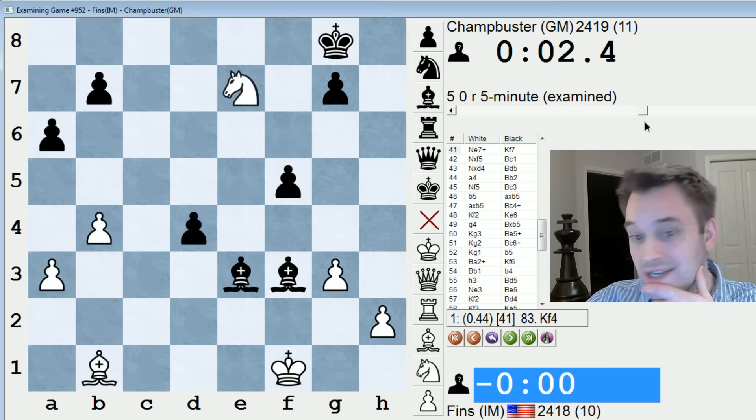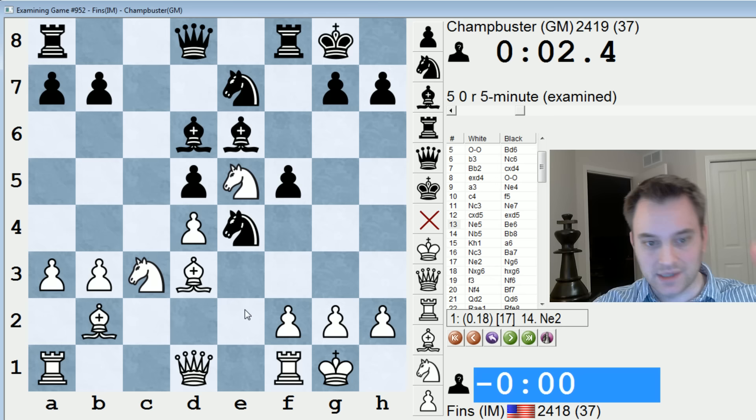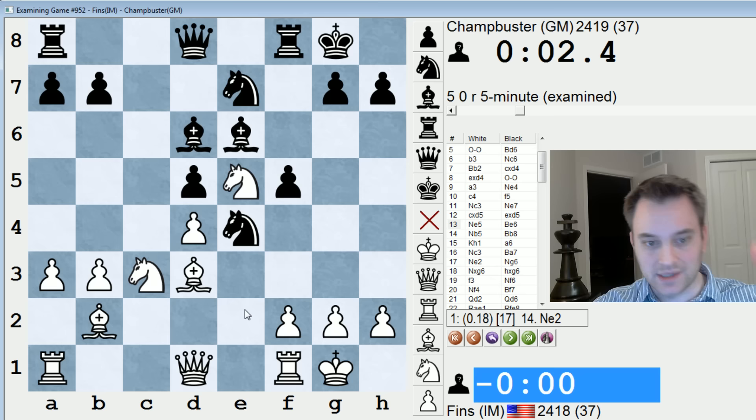Interesting game against Chant Buster again. I like playing this opponent because we always seem to have entertaining games. I wish I would have played knight e2 earlier because knight b5 was not a very efficient move. Knight e2 would have been better — that's consistent with my goal of trying to play f3 and also trying to maybe get knight f4 in. Hope you guys enjoyed this video, and I'll be back again tomorrow with another one.